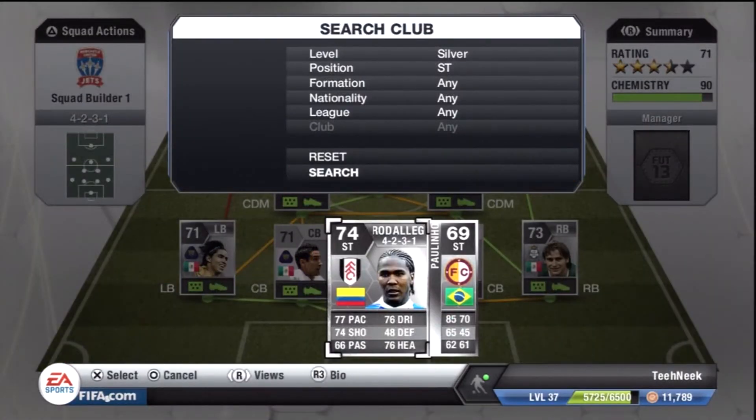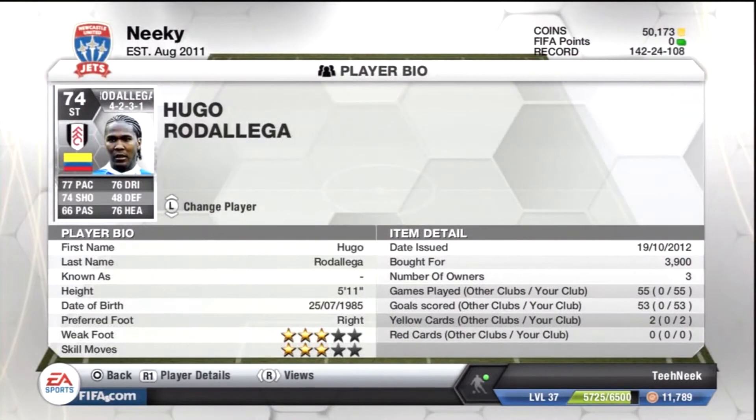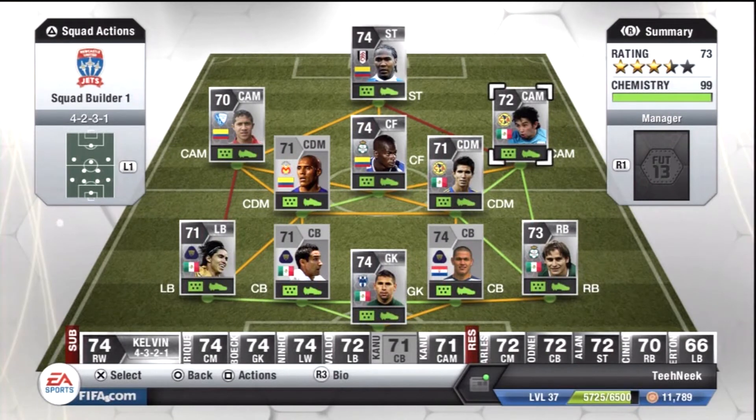In the striker position we have Hugo Rodiega — what a fantastic player. I recommend him for any Colombian or Premier League team. I spent 4k and he has 53 goals from 55 games. Fantastic player: 77 pace, 74 shooting, 76 dribbling, 76 heading, very good shot power — I believe it's 84 or 86 — decent long shots and decent finishing. If he's in a one-on-one with the goalkeeper, nine out of ten times you're going to score. What makes this guy so good is his very high jumping stat, so he gets above his centre-half and scores lots of headers. That's why Ortega and Bermudez are so good — they get lots of assists because of their pace.